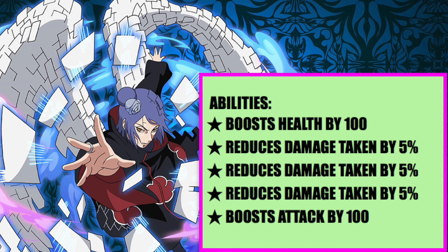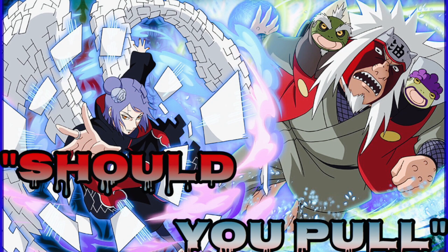Konon's abilities: the first one boosts health by 100%, the second and third reduce damage taken by 5% each, the fourth also reduces damage taken by 5%, and the fifth boosts attack by 100%. These two units are really good. Konon is basically all-out attack while trying to be a little defensive wall, and Jiraiya is about healing and boosting attacks. Get all the abilities and you've got two really good units.